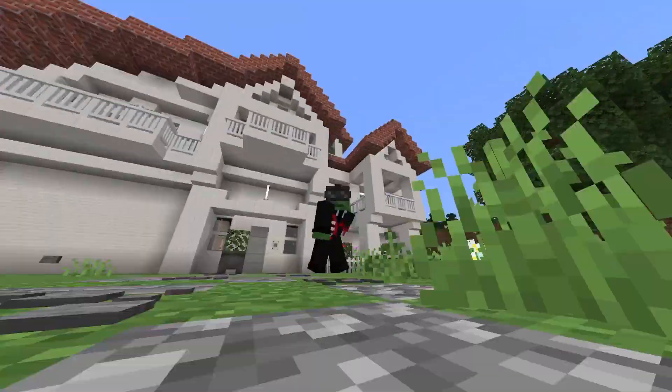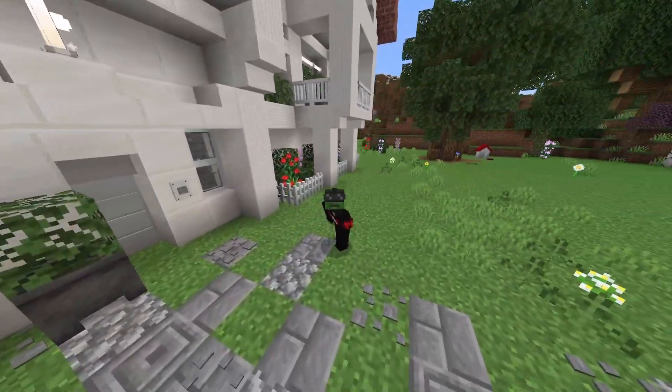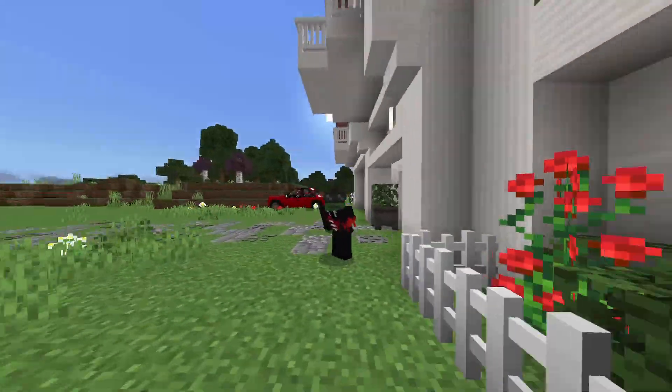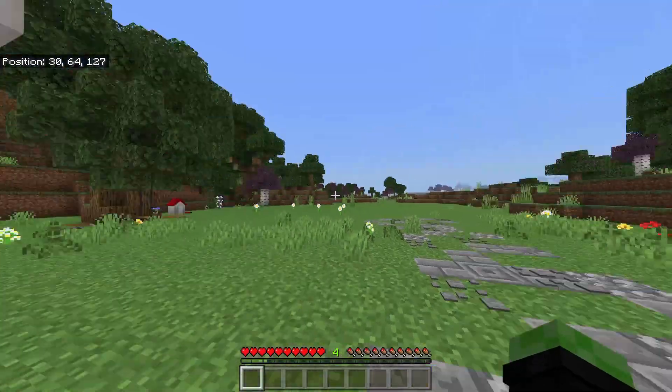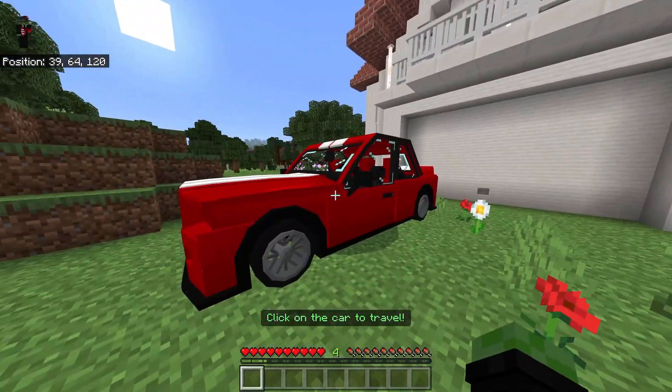I'm really excited to look into this add-on because it comes with a little world that you can download that allows you to basically see examples of all the things — like you can see this house here, there's a car, there's all this stuff, and I just kind of want to explore. I believe we can also go to the beach as well.